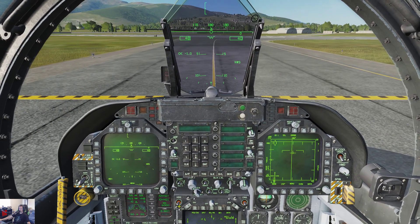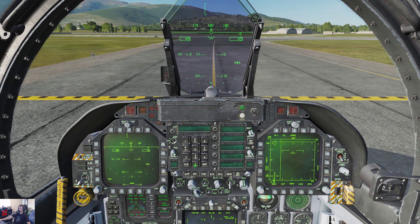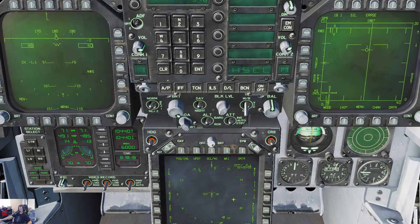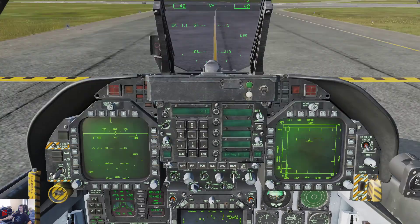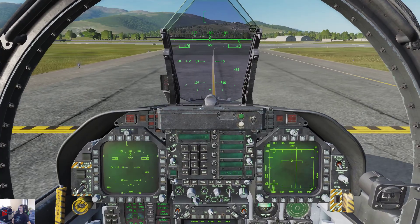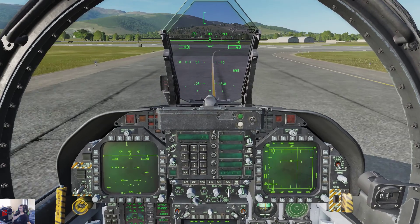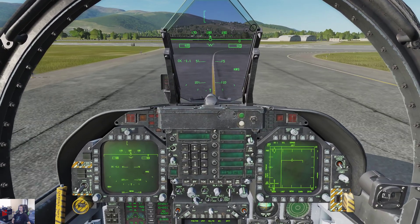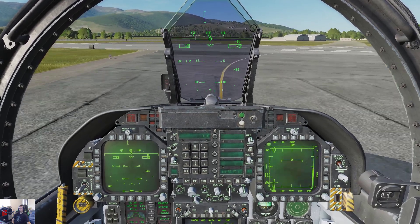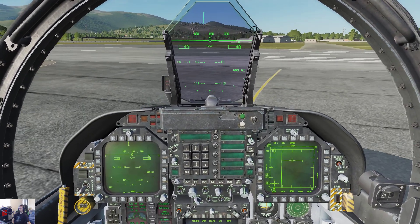Our initial heading is going to be 310. We're going to do 310 — that'll set our heading. There's your heading bug. We should be rolling. There we go, now we're rolling. We should have been cleared for takeoff but we're not, so we're pretending we were. He's going to call back in just a second, probably.